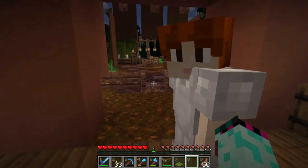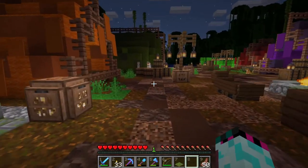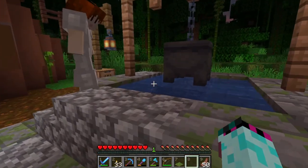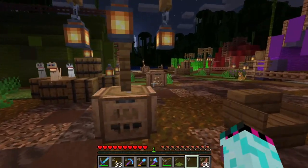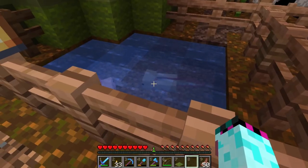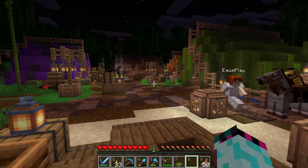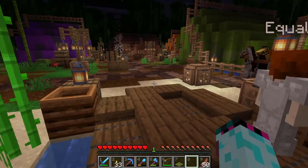For a smallish base without too much building, this is actually quite well established with everything you need in it. You've got a little well. Did you see the axolotls? We've got a little axolotl pen — they're so cute. That's how I wanted to bring life to this one — with the animals and the different things you would find when exploring.